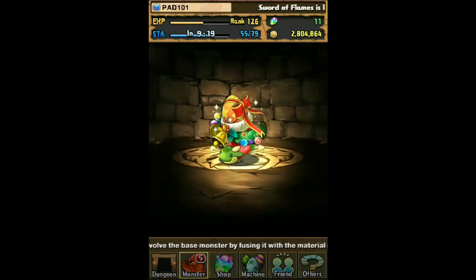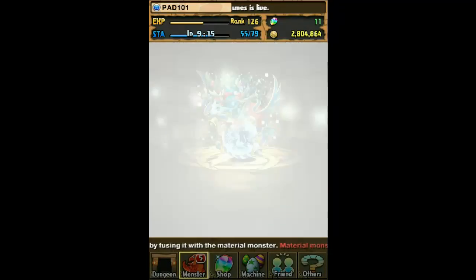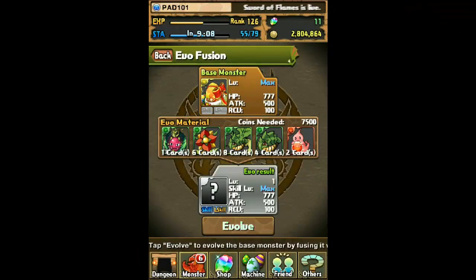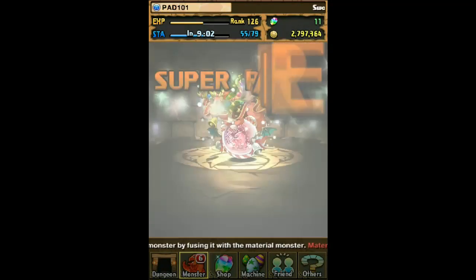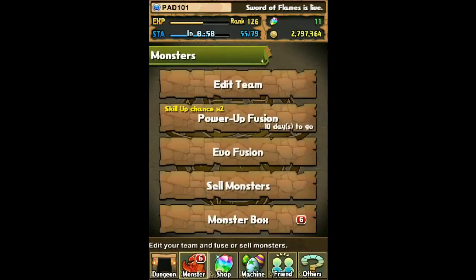You want to go ahead and evolve them. In my case, I actually have two of them. Once they're evolved, there are actually three different snow globe dragons they can evolve to: one water, one fire, and one wood. I actually have a water and a fire one. It takes a dragon fruit, a dragon flower, a dragon seed, a dragon plant, and an orb of whatever color snow globe dragon you're going to get.